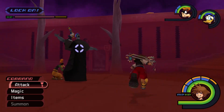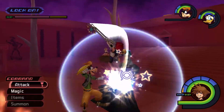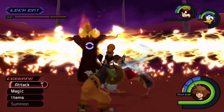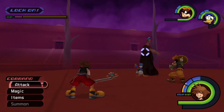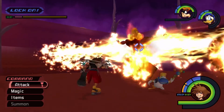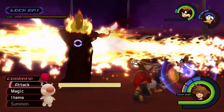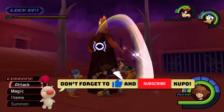After taking damage from two combo finishers, Hades will turn red and become invincible. He'll then say "Feel the heat!" and move to the center of the arena, sending two horizontal pillars of fire rotating clockwise or counterclockwise. To avoid damage, position yourself a few steps away from Hades while locked on, and follow the path of rotation. When the pillars disappear, Hades will be open to damage, so deal a full air combo before he starts to attack.